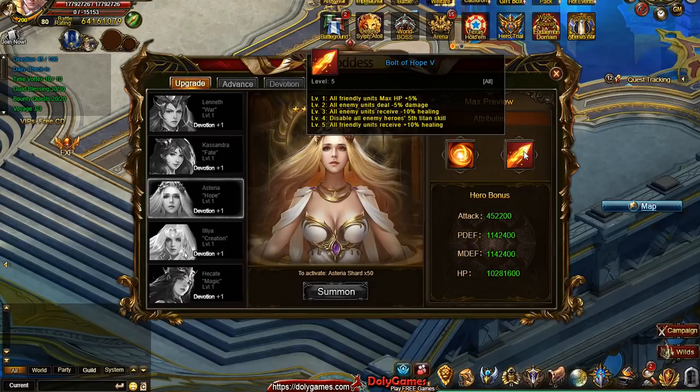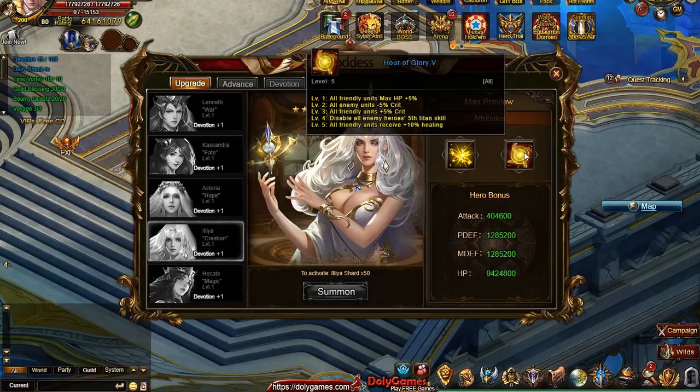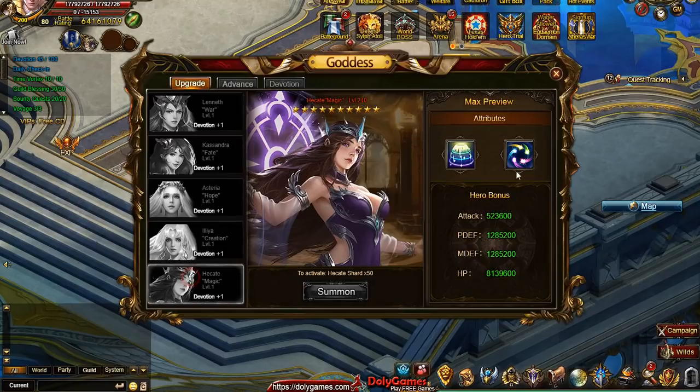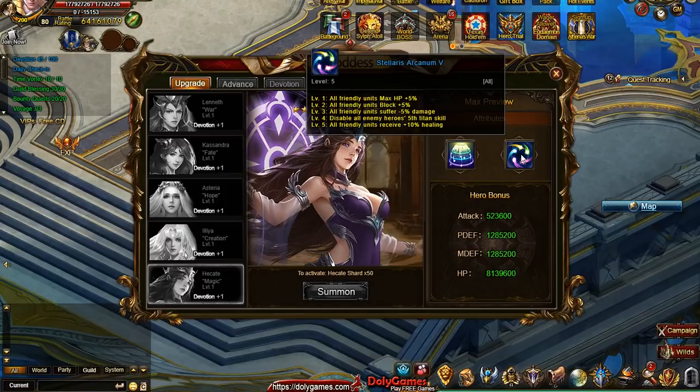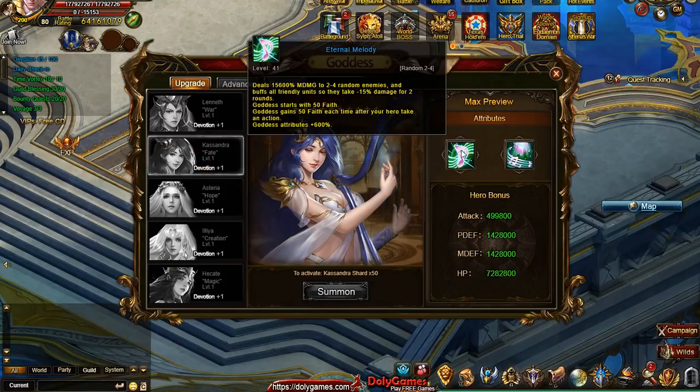Looking at the auras more carefully, the first one is health, the last two are disabling titan skills and healing — those seem fixed. The second and third levels change: we see things like units deal 5% less damage, enemy units receive 10% less healing, less crit, more crit, block reduction, and less damage. So the auras are clear, and the skills look to be very powerful.